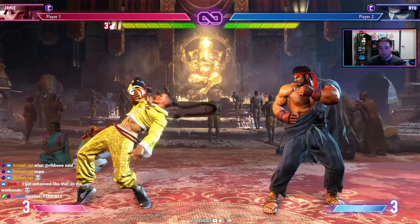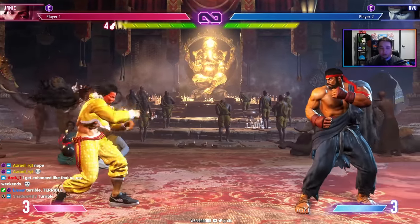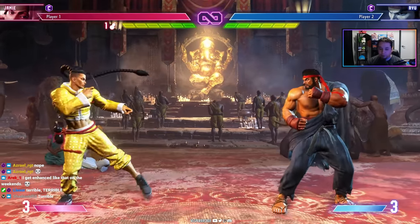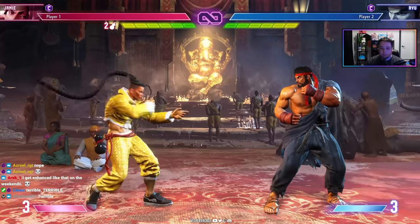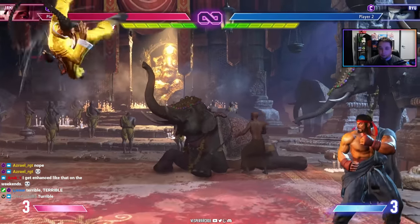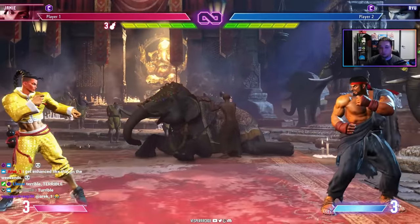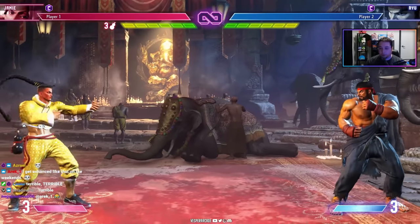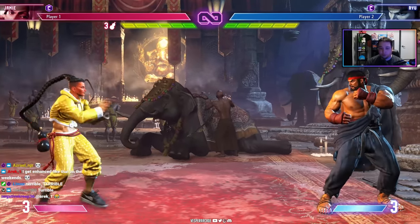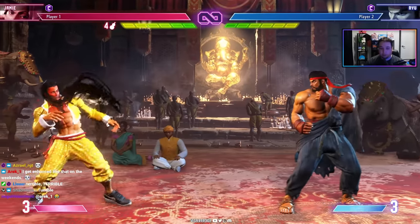Jamie's risk mirrors his strength: if you can't get your drinks out, you won't have access to key moves. His breakdance anti-fireball tool requires level two, dive kick is level one, and command grab is level three. It's a double-edged sword — if you can't get drinks it's an uphill battle, but at four drinks you can snowball and win with massive damage. If you like that kind of high-risk, high-reward snowball play style, Jamie is for you.